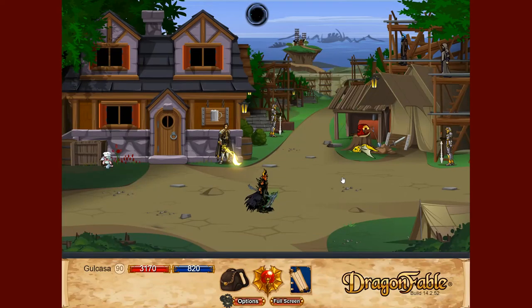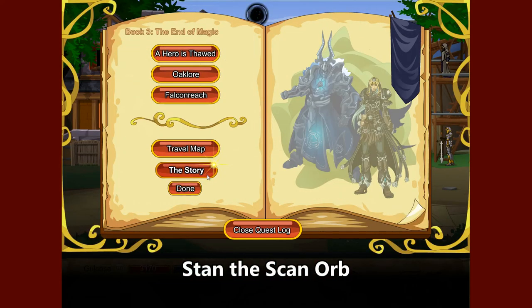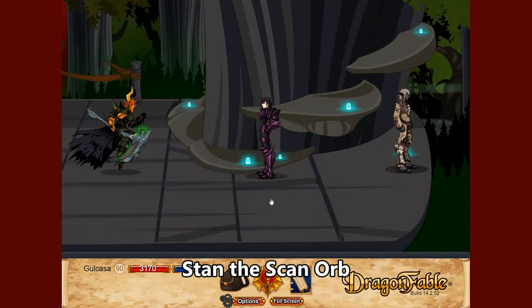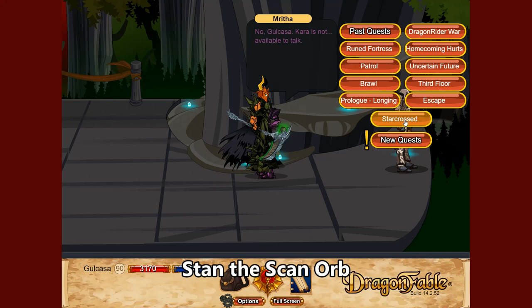There's also an item that functions a little differently than an actual pet. To get it, go to Book 3, head to the story and go to Sulanesca, use the shortcut to get to Kara, go down the stairs, and talk to Mrita. If you've gotten far enough, you can do the Star Cross quest, which rewards Stan the Scan Orb. Stan the Scan Orb is a pet that reduces your enemy's resistance to all by 15%, as well as improves your healing on occasion, so it can be valuable for some classes.